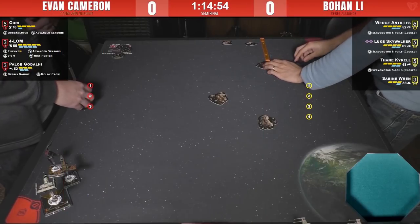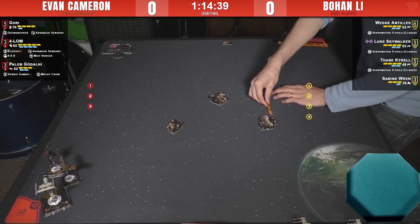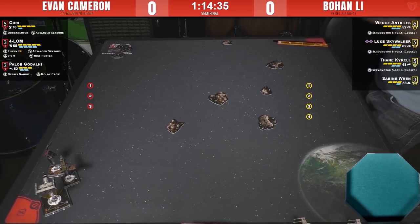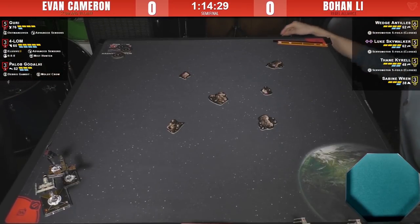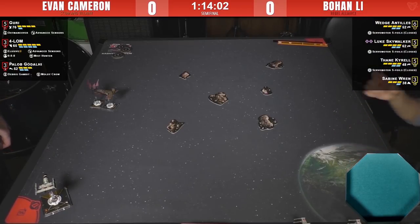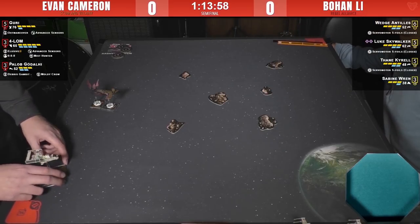We're getting ready for the semi-final match of the tournament. We've got Evan Cameron versus Bohan Lee, both excellent local players here in Toronto. Evan's running a Scum list and Bohan's running a Rebel Alliance list. On Evan's side, it looks like we've got Guri, Forlam, and Palob.